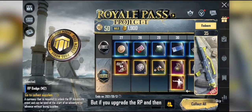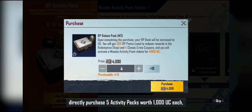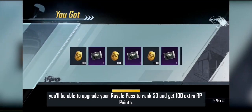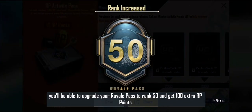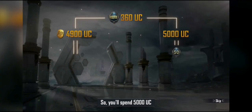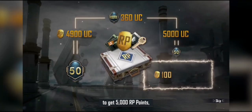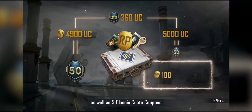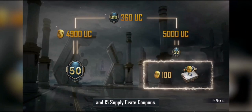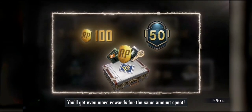But if you upgrade the RP by directly purchasing 5 Activity Packs worth 1000 UC each, you'll be able to upgrade your Royal Pass to rank 50 and get 100 extra RP Points. So you'll spend 5000 UC to get 5000 RP Points, as well as 5 Classic Crate Coupons and 15 Supply Crate Coupons — even more rewards for the same amount spent.